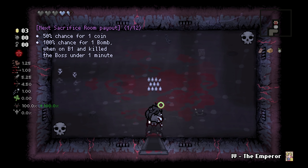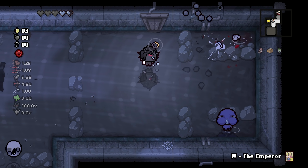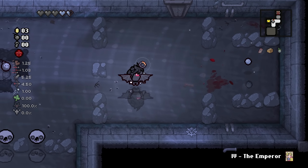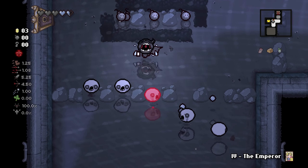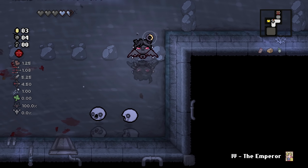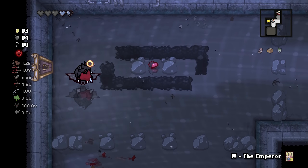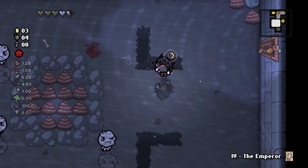Another sack room with a lot of red health in there. That's a little unusual — I'm not sure I've seen a sack room that has that much red health just sitting on the floor. Normally it's just like half a heart or one heart. Sometimes you get lucky and find a soul heart. They're just giving us bombs. We don't have a key for our item room, which is unfortunate. Maybe we'll find a key somewhere.